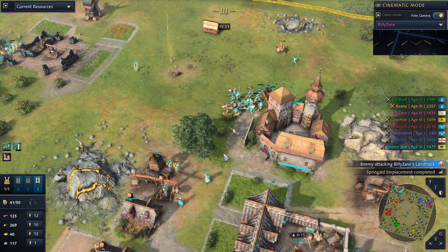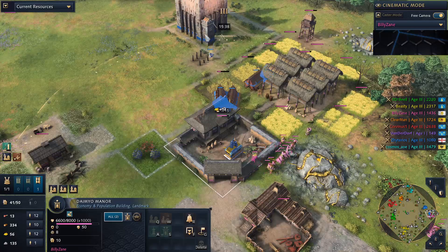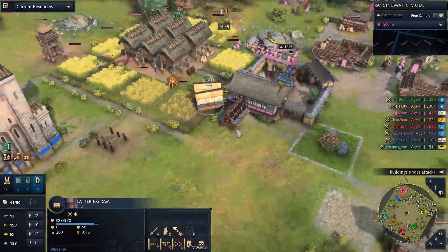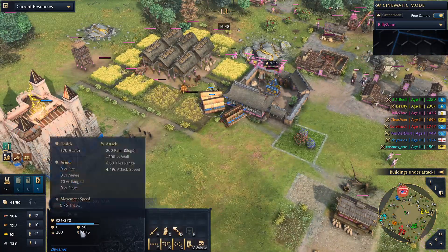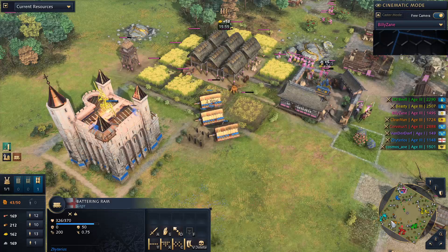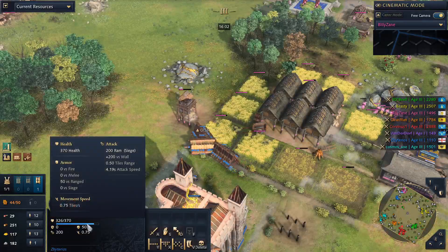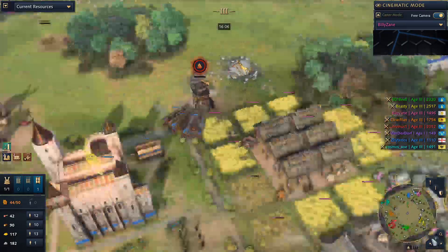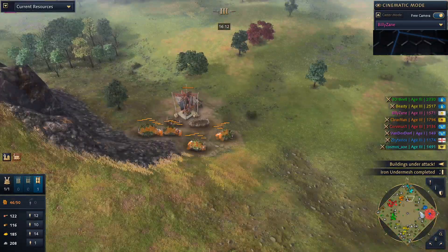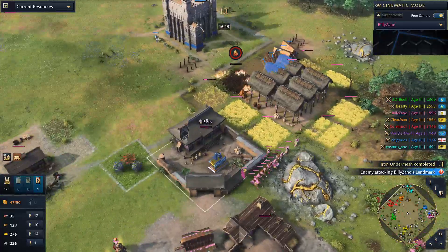Rams are breaching the daimyo manor — one, two, three hits from those amazing rams. Don't forget: with the Network of Castles, English rams have a faster attack speed than normal rams — 4.19 versus 5.12. Oh my god, that's a huge attack speed increase! The English rams are actually much much better. Meanwhile, green player is moving on the map trying to snack on some booty.